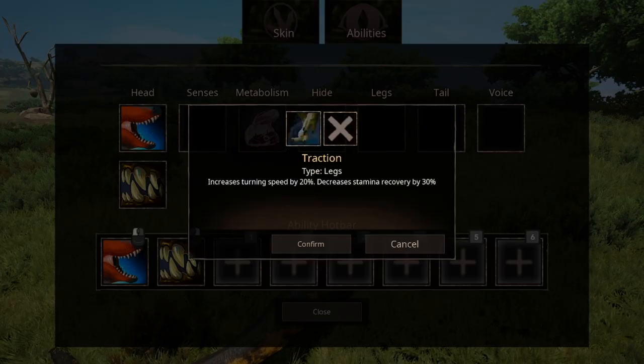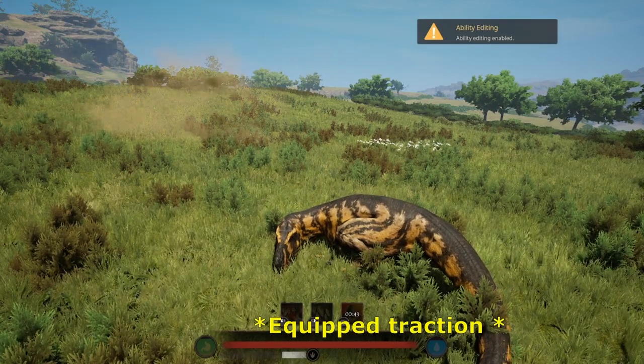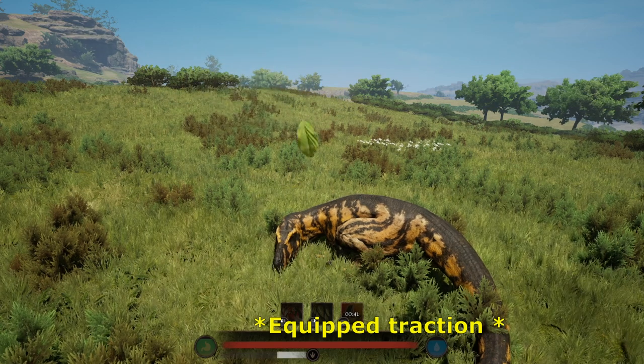For legs, we have traction, which increases turning speed at the cost of stamina regen. It's difficult to give a conclusion on this one, due to the fact that there are situations where the ability can be useful or not — it can be the reason for your win or the reason for your death. Do keep in mind that if you equip it while trying to recover stamina, it's going to take a long time.